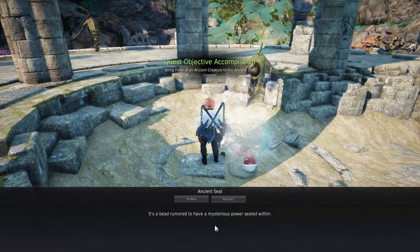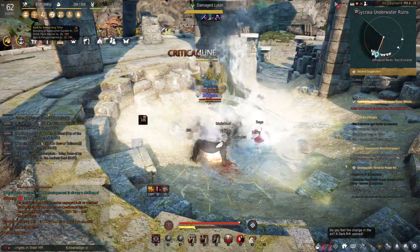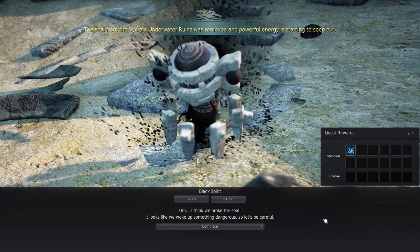You don't need to do the boss, you don't need to do anything — you're just done. It will say the Seal of Sikrai Underwater Ruins, blah blah blah, but you already got two bundles.